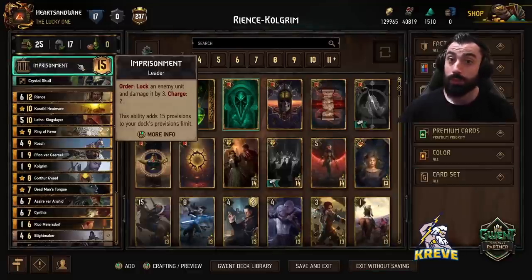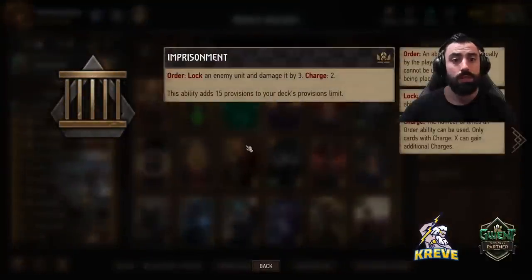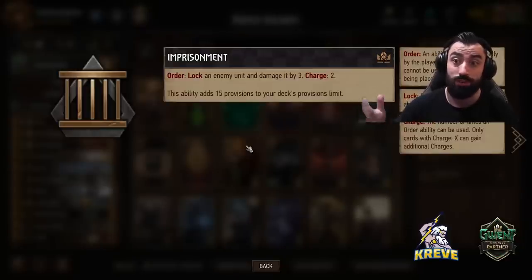Maybe it's a good time to experiment with this card and see how it works in current times. The leader ability we're running is Imprisonment, to offer our deck some flexibility. We get more control with this leader — lock an enemy unit, damage it by 3, double charge. I don't mind using the leader ability a bit more aggressively in round 1 when playing this deck, because we really want to ensure round control and clog the opponent's deck as much as possible in rounds 1 and 2.